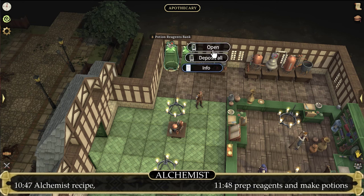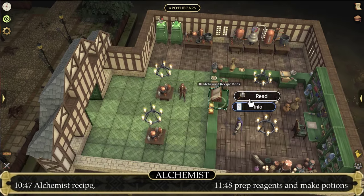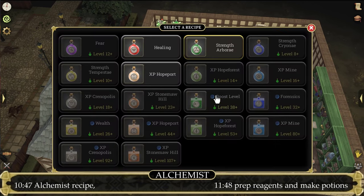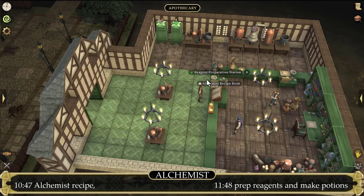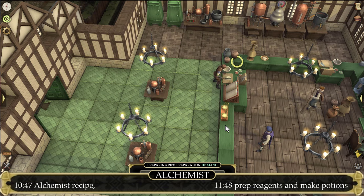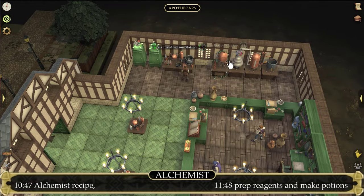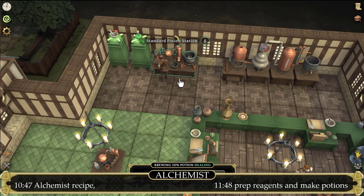With your empty backpack, open the potion reagent storage and grab the items you will need. If you don't know what reagents you need, simply read the recipe book. Then, just like in the tutorial, use the reagent preparation station to prepare the reagent. Once done, go to the standard potion table and start making some potions. If you need bottles to put the potions inside, simply trade Eppsworth the store owner of the Apothecary and purchase them for quite a cheap price.